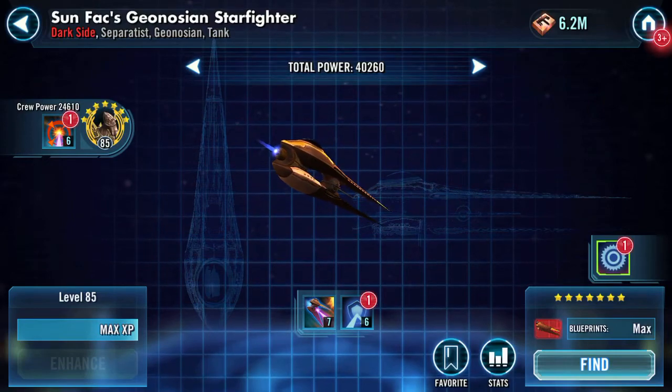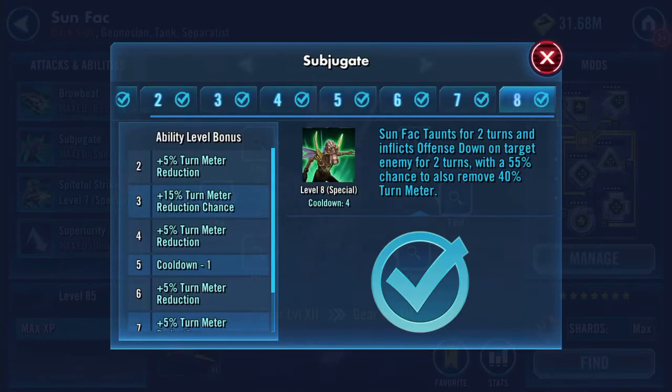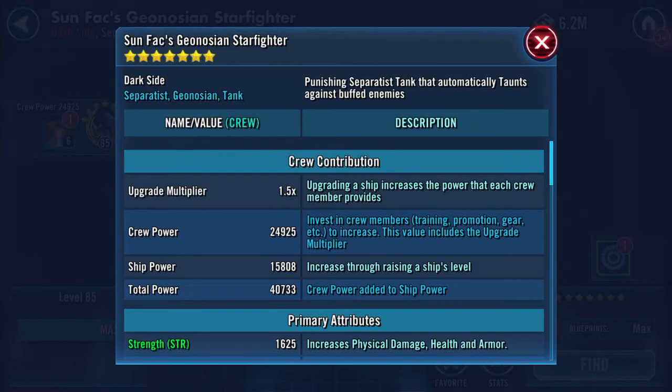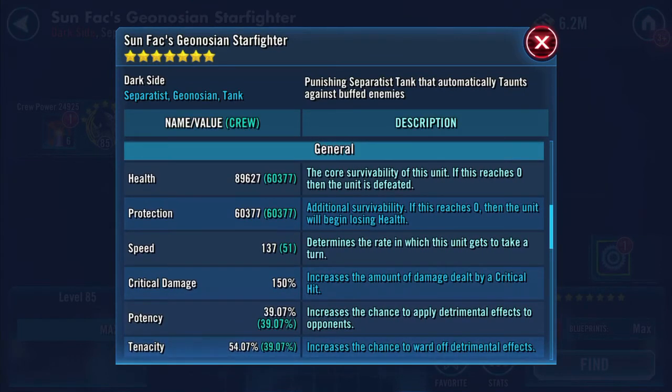Before we do that, I'm also going to apply that one. Quick look at what that did: boosted his health and speed, up to 137 speed, 89,000 health, and 60,000 on the protection.